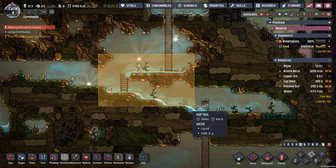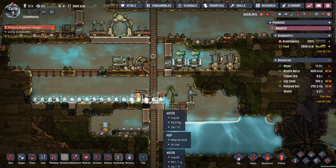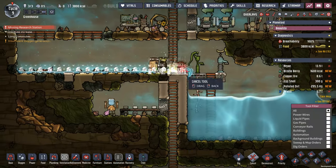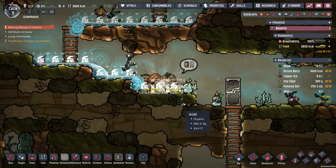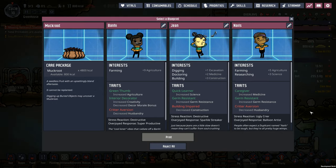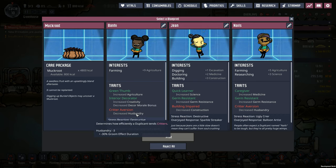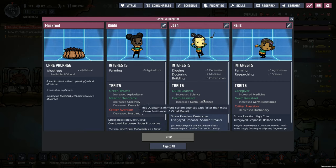I'd like for this to hurry up and do its business so we can open our drainage back up. This doesn't seem to be going anywhere - let's cancel this one and make sure they mop this up first. Much better. Looks like we got a little bit of new dupe action - some muckroot, got to love the calories. We also got another farmer - it's like the game knows we're going for our greenhouse. This one even has green thumb, interior decorating, and a critter aversion with decreased husbandry. I am interested in Bonnie.